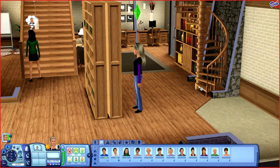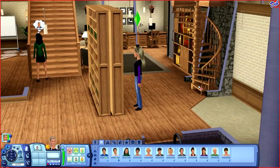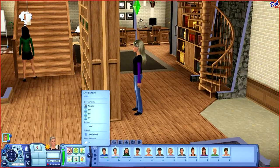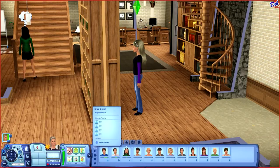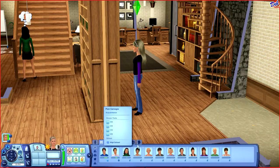Hi guys, it's SimmerDeb. Welcome to part 3 of Let's Play The Sims 3 Runaway Teen Challenge. In the last episode, Abby met another cute guy, Kyle Barrows, and she also met Erica Orwell and another girl — Pam Carnegie. The short hair threw me off for a second there, I thought it was a guy. Pam Carnegie.